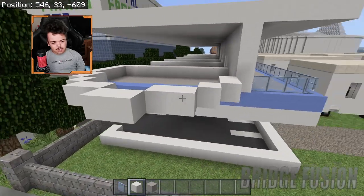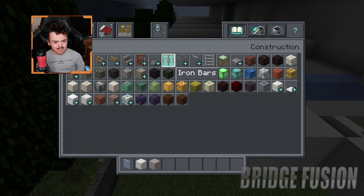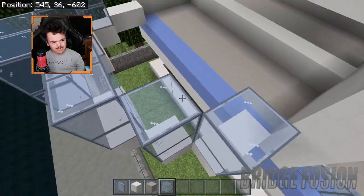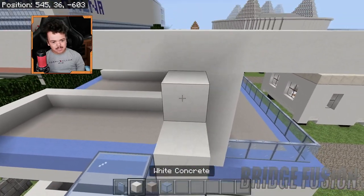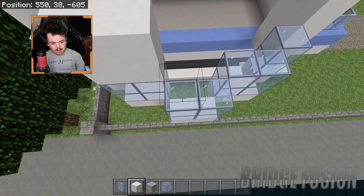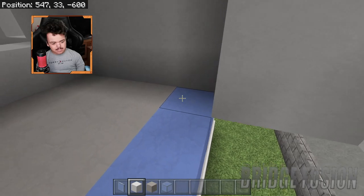I could potentially make this into another balcony, but I think I might just make this into a bigger window - I think that'll look good. Let's get the light blue glass going all the way around here, so this can be like the living room area. Then this can go up just like this, and then that's the roof on here. I will probably add more detail on this later on, but I want to get this done to show you guys.